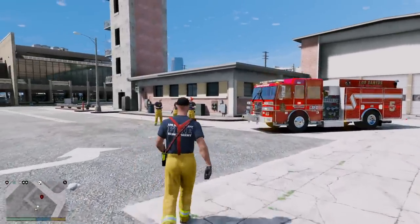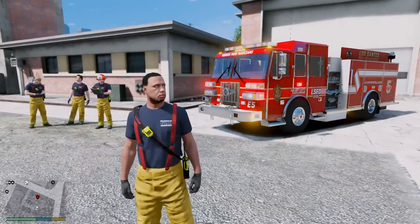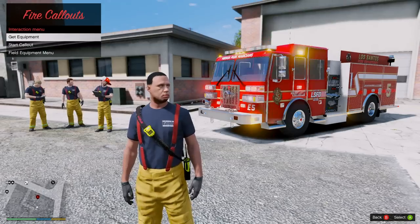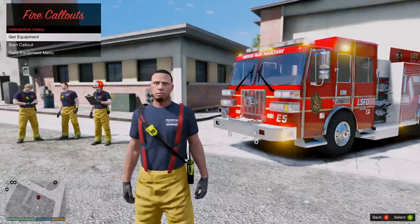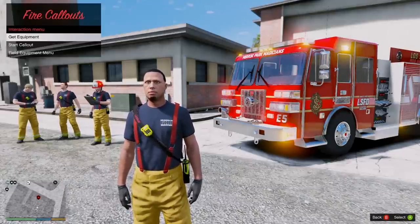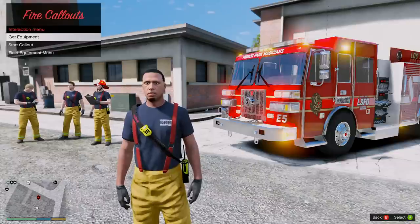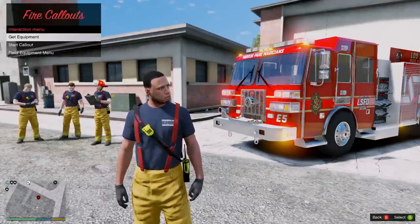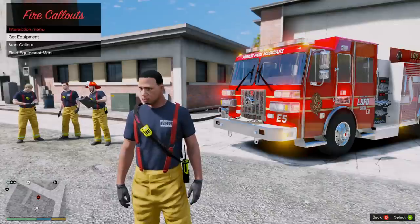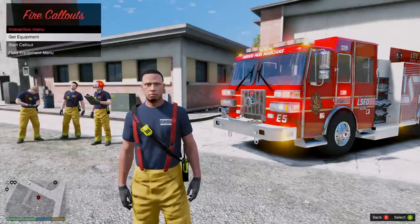Let's go ahead and get our shift started. We are going to be using Fire Callouts. If you guys would like to download Fire Callouts, you can find it on lspdfr.com — it's a lot of fun. We actually have the Patreon version too, so if you want some of the extra work-in-progress features that the developer is still working on, you can check out his Patreon — I'll link that down below. The public version is also available for free from lspdfr.com.